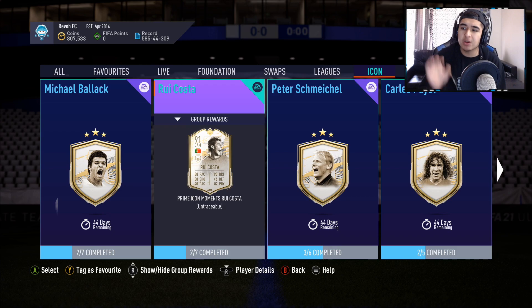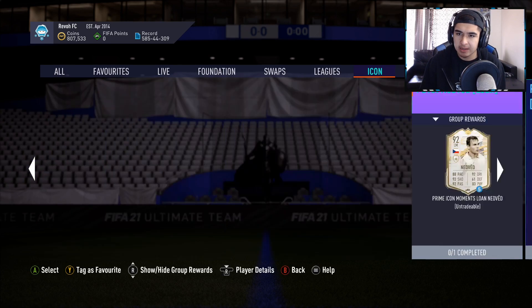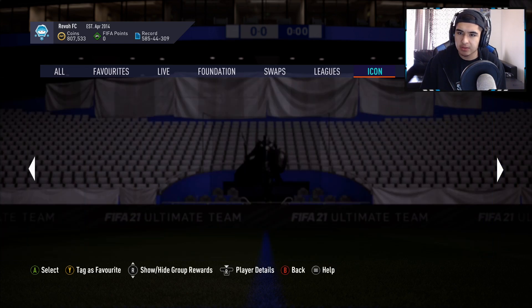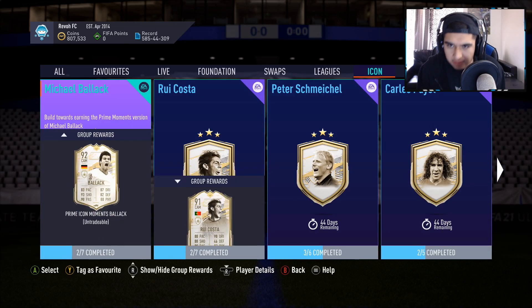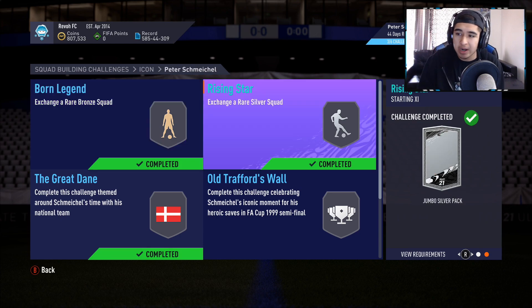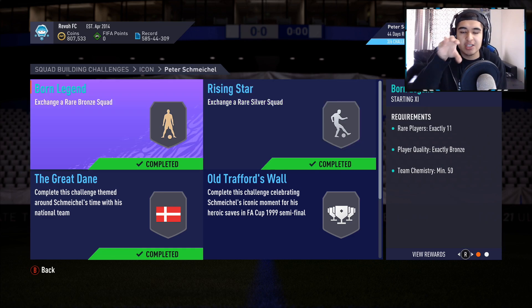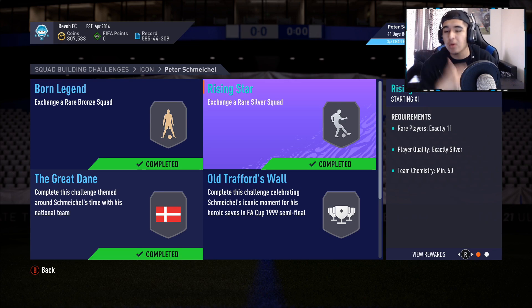I want to show you one more tip. Go to the icon section and look at your squads. Pick any icon you haven't started yet — like Michael, for example. They have two sections: Born Legend and Rising Star. For the Born Legend, you need to submit 11 bronze rare players and you get a small silver players pack — six silver players with one rare, all tradeable. For the Rising Star, you submit 11 silver rares and get a jumbo silver pack. When you open bronze packs and get German 2, French 2, Korean rares, put all those bronze rares into Born Legend. And when you do bronze upgrades and get dead silver rares from Italian 2 or French leagues, put those into Rising Star. That's how you get even more silver players and tradeable packs.